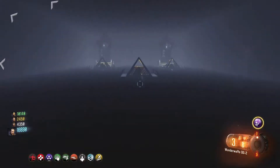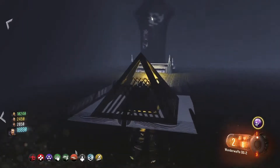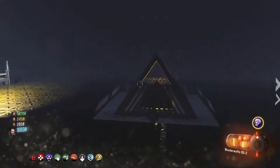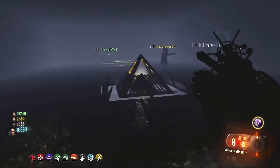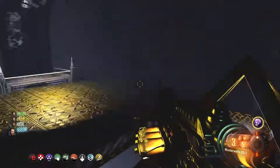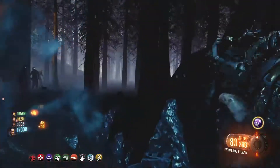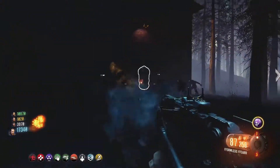Once you've teleported, whoever has the wonder waft is going to have to shoot all three of the pyramids with it, which activates all the jump pads around the map. For some reason the jump pads didn't activate immediately for us. We teleported again just to make sure, and once we teleported back all the jump pads were activated.